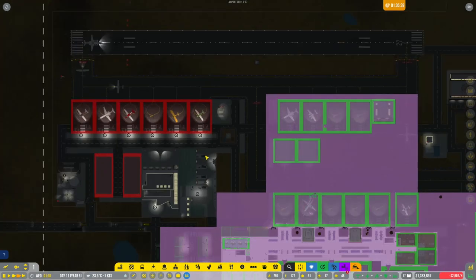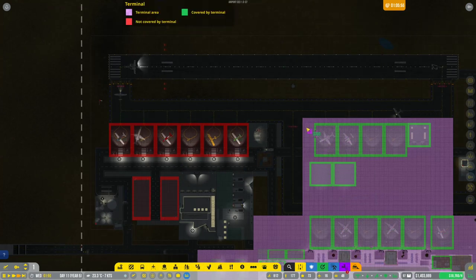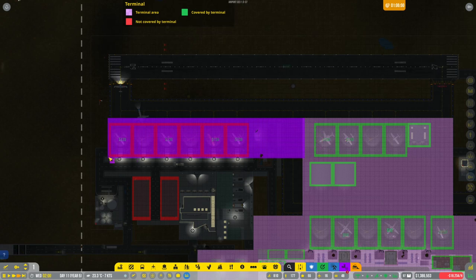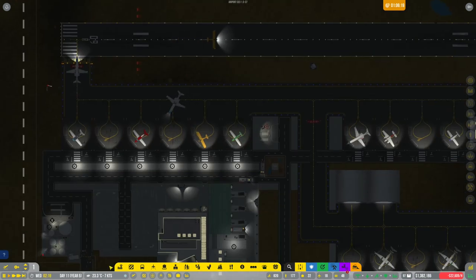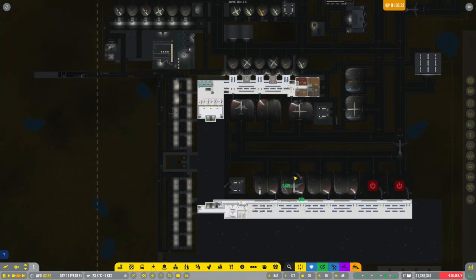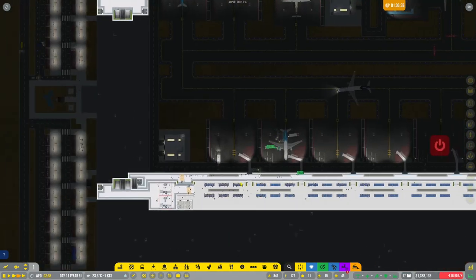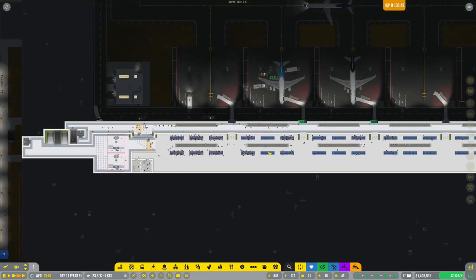We need to extend the terminal because the truck isn't going over there. Let's expand terminal one in this general direction. Now the truck should go and do its thing.